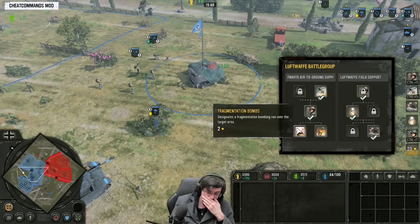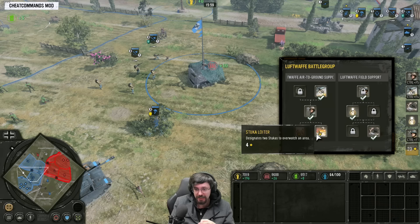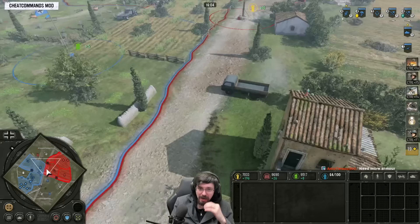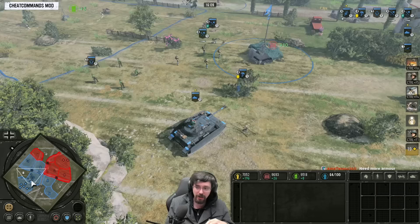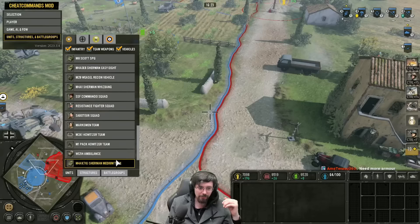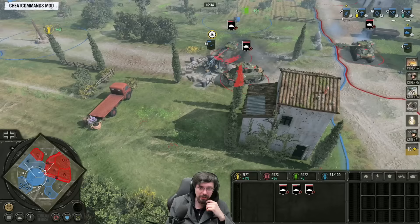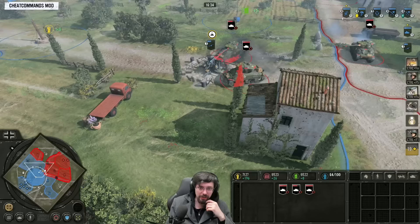Lastly, the Stuka Loiter. You pretty much always want to go for the Stuka Loiter over the Fragmentation Bombs. The Fragmentation Bombs in CoH 2 were amazing, but in CoH 3 they take a long time to come down so they're easy to dodge. Whereas the Stuka Loiter, even though it costs more CPs, is very good against smashing enemy armor. If you're attacking and want extra firepower, call it in to help win a fight. Or if you're getting dived with a lot of armor, drop this in and the planes come in to save you — especially when enemy tanks are all clumped up. Very, very strong — both an offensive and defensive ability.